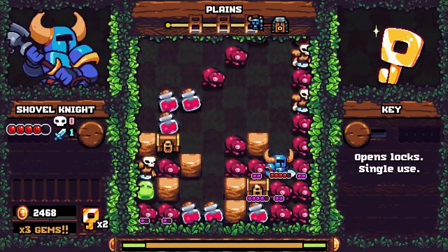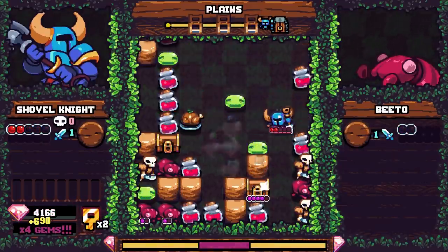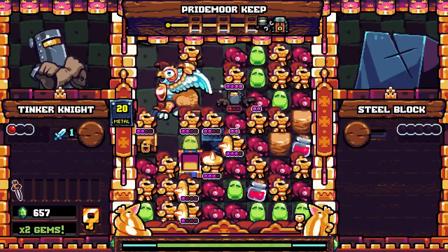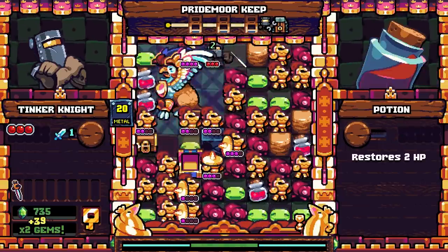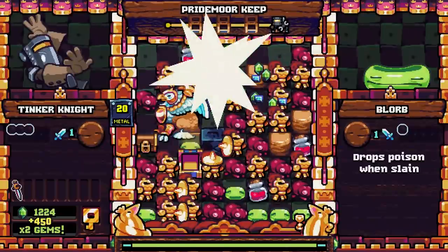Clearing dungeons in Pocket Dungeon means chaining kills together to wipe out as many enemies as you can all at once, knowing that when you do damage to them, they also deal damage back to you equal to whatever their strength is. It's extremely simple in concept and barely requires any button presses outside of directional inputs. But in practice, it's fast and chaotic.